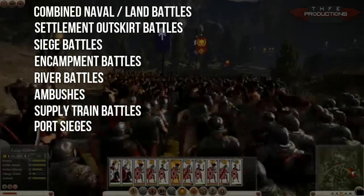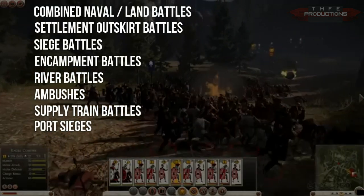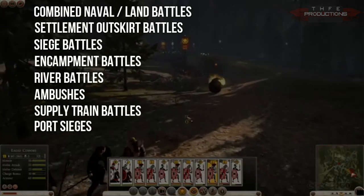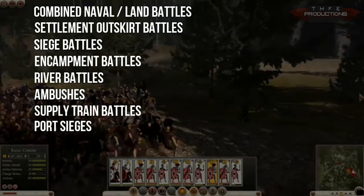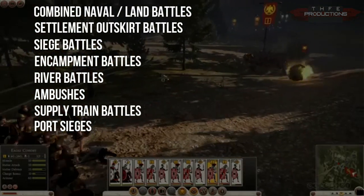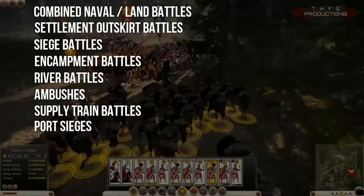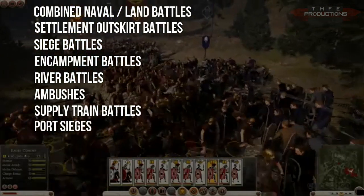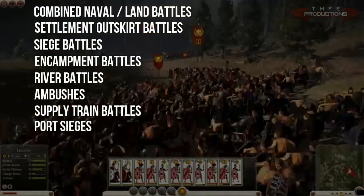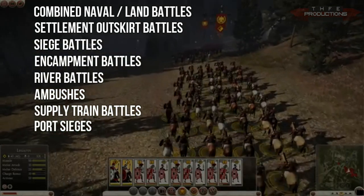Settlement outskirt battles occur in settlements not quite the size of a major city. When you go to the eastern factions with more heavy cavalry forces, that'll be a way that your infantry body can move from place to place and stay out of harm's reach by staying in these small towns. And that's how it would have been in the past.